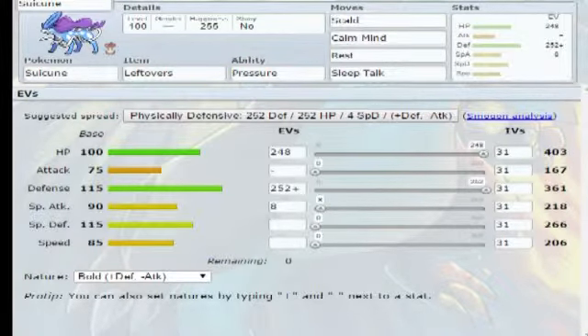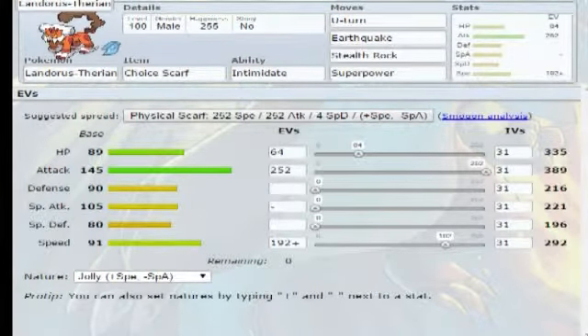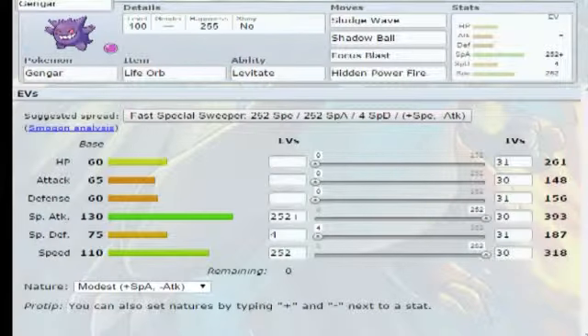We have Life Orb Thundurus - same reason as Mega Metagross for speed. It runs T-Wave, Volt Switch, Knock Off, and Flash Cannon that can maybe hit Mamoswine or Kyurem-B on the switch-in. Then we have Choice Scarf Landorus with enough speed to outspeed Kyurem-B, running U-Turn, Earthquake, Stealth Rock, and Superpower. Unfortunately I didn't get Intimidate on it.